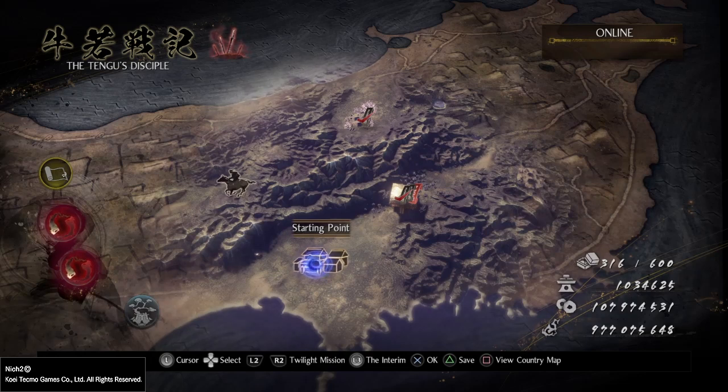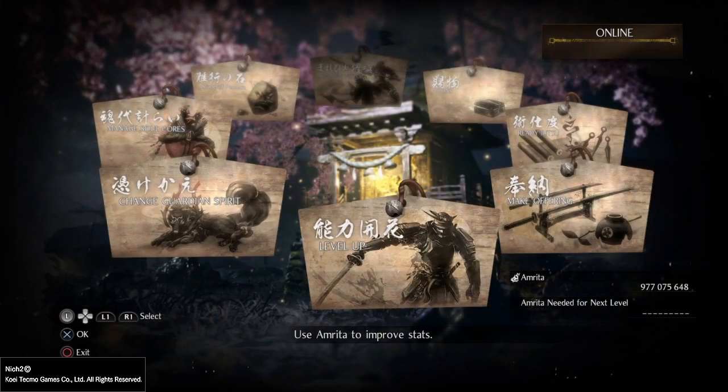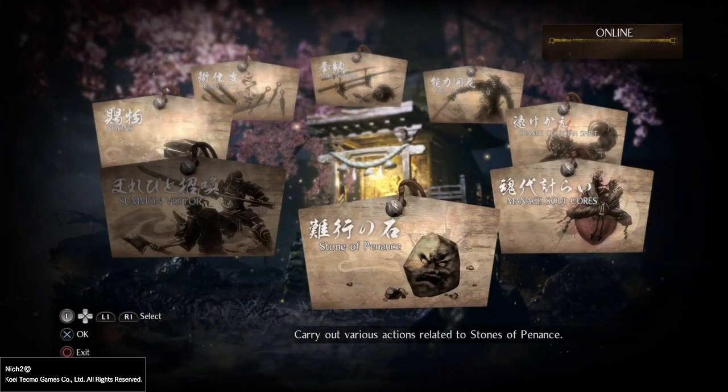The best way to utilize this is doing it from the map, so you do not have to visit shrines and switch up your gear mid-mission. Go to starting point, go to shrine, and go to Stone of Penance — that was the previously empty slot here in your interface.